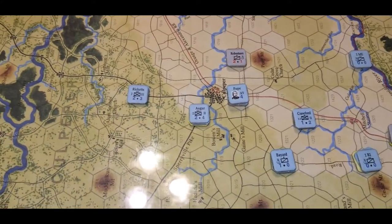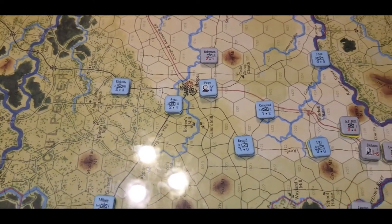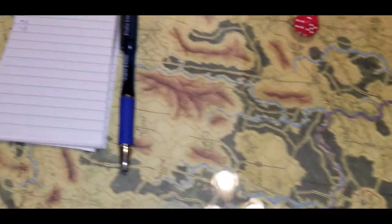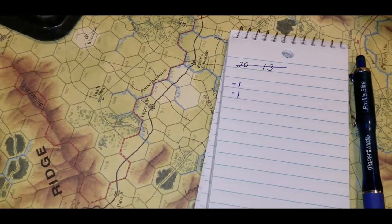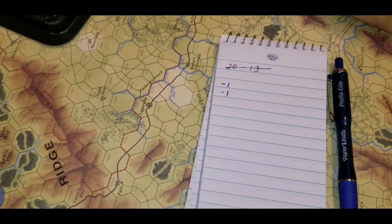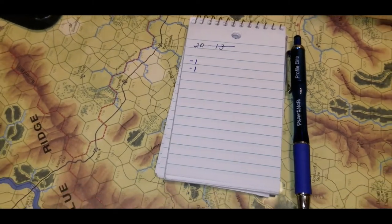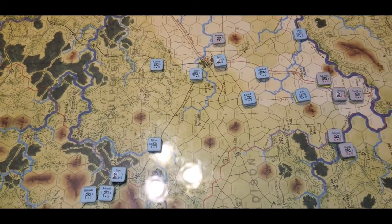Ricketts will slow them if we can get him activated. If the Union gets one good activation early in this turn they can get troops down in there. So we'll update you right now — it's minus two victory points right now, so the Confederates are losing. Minus two or less is Union decisive for right now. This fight's going to develop and we'll video that after the next turn.